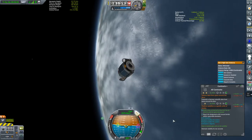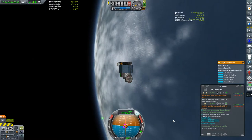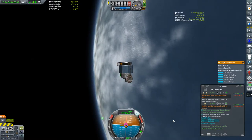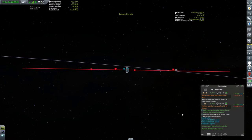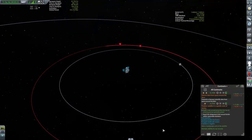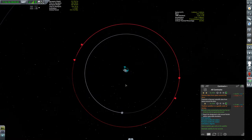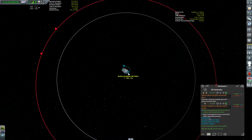We'll turn normal to expose the solar panels and then start thinking about our injection burn. As the plane of my orbit matches the target orbit, I can do this burn anywhere, but I want to end up on the opposite side of the moon. It'll take about a day to get out there, and this is going to expedite the second part of this mission when we start to go towards the moon.